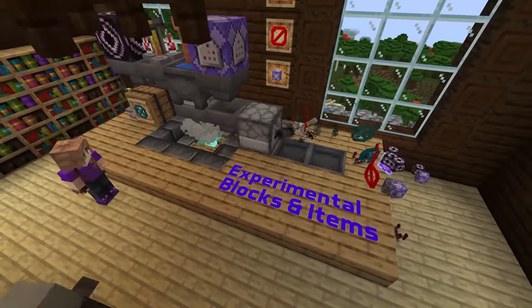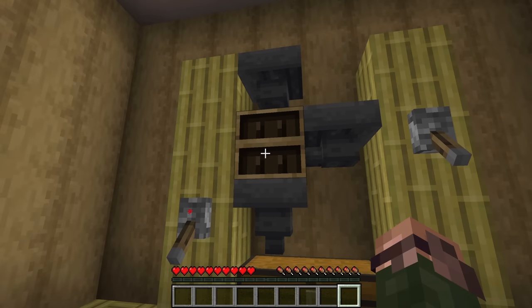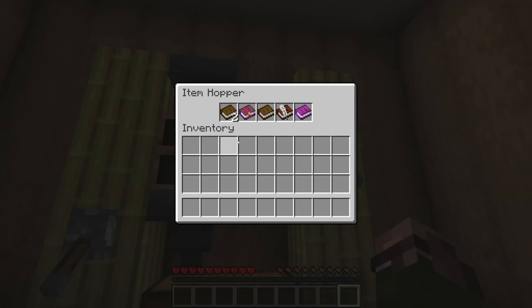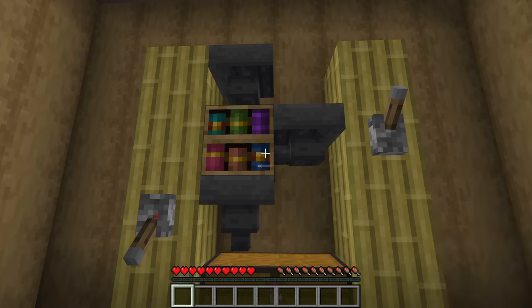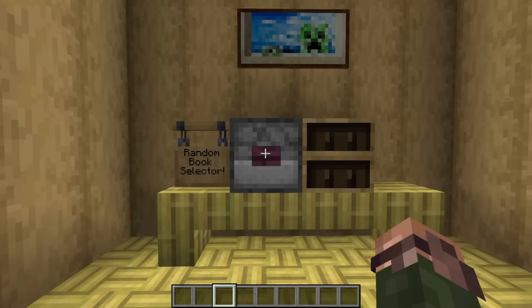Let's start with some changes and fixes to the new experimental blocks. As a reminder, these blocks and items only exist if you enable the Update 1.20 experimental pack when you create your world. Chiseled bookshelves can now be used with hoppers. A hopper pointed into the top or any side of the bookshelf will insert books in the same order as a player would, but a hopper underneath it will pull them out in the opposite order. You can also use a dropper to put books in the bookshelf now.